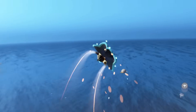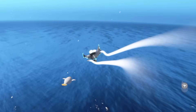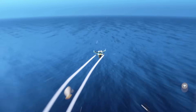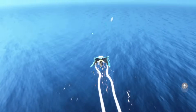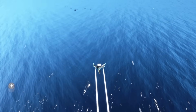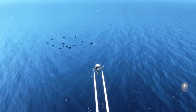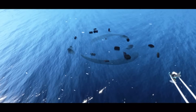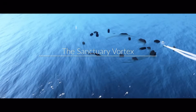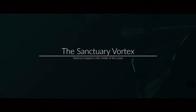We're going to follow the manatee pretty far into the ocean here. You might even be faster than the manatee — that's fine. We're pretty much just going straight from here and you should eventually see some darkness popping up in the water. That's where we can find our vortex, and that's where our quest will be completed. This one does take a little while and a bit of swimming to complete. There are a few cutscenes that you could skip.